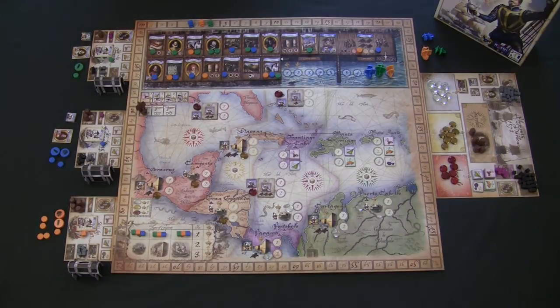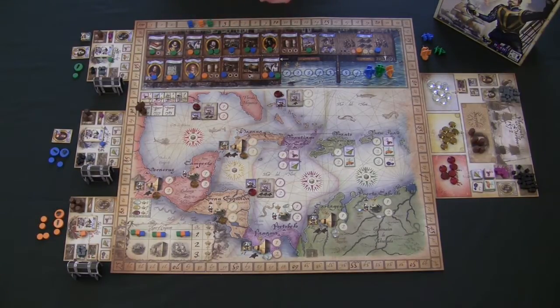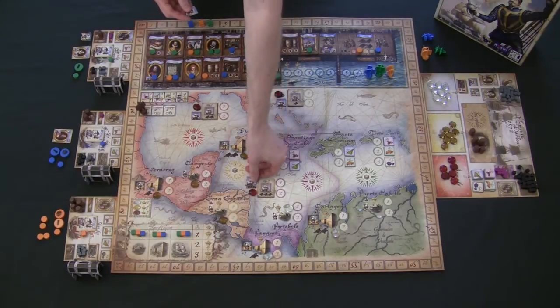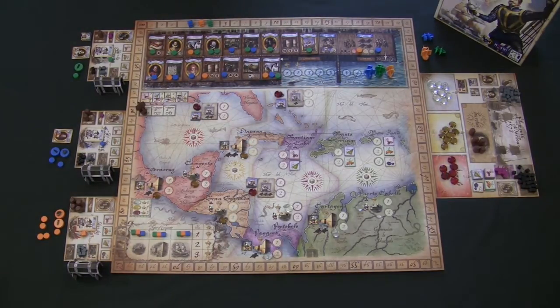Now that players are done with Plymouth Harbor, it's time to prepare for sailing across the Spanish Main. First, if a player took the Admiral token, they look at all the protector tokens for the galleons and place them face down at any of the three galleon locations — giving themselves knowledge advantage. If no player took the Admiral, the tokens are shuffled randomly and placed face down, so nobody knows which protectors are at which galleons.